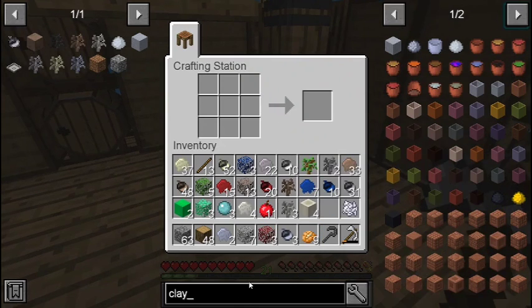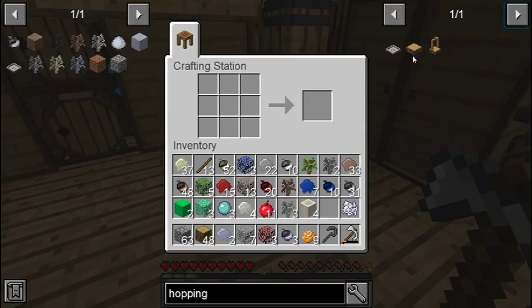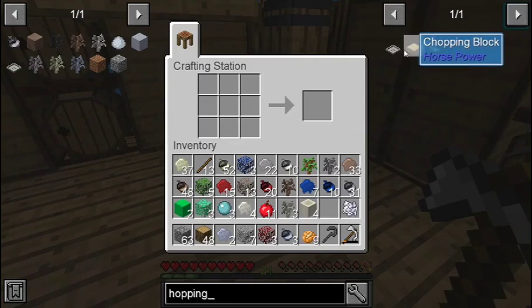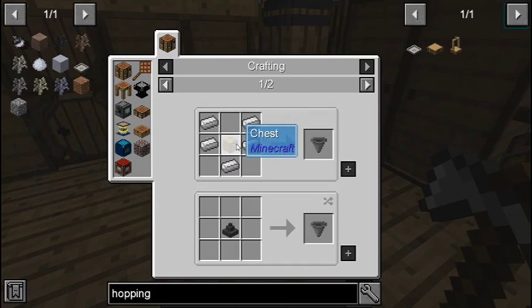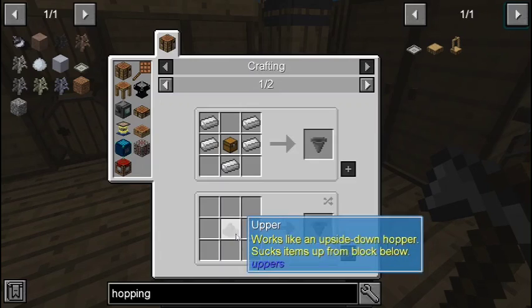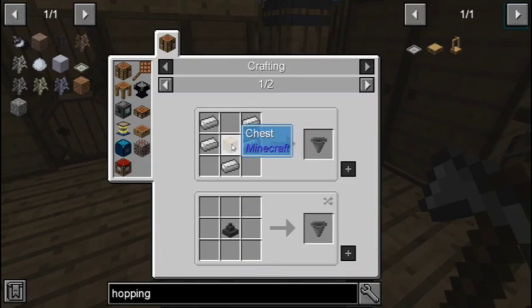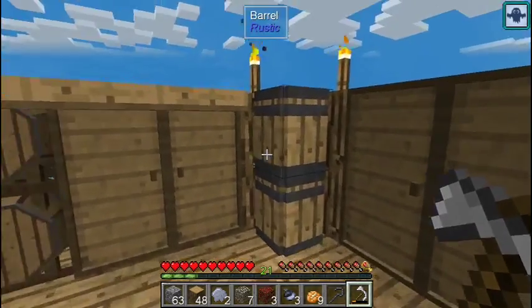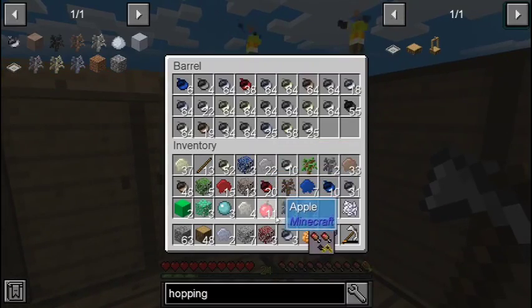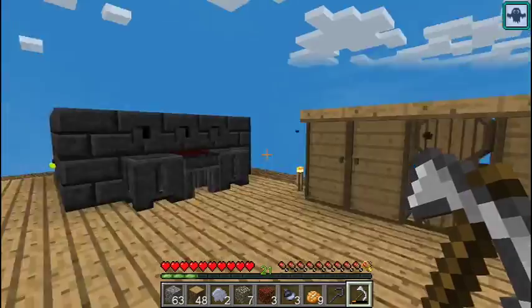I need hopping bonsai pots. Looking it up on the chopping block — it's a hopper and a bonsai pot combined. Pretty basic: a chest and some iron, basically just a regular hopper. I'll cut back whenever I've got some hopping bonsai pots made.